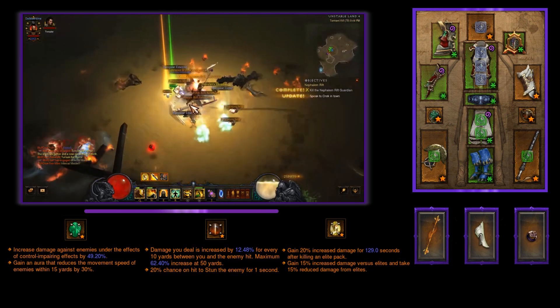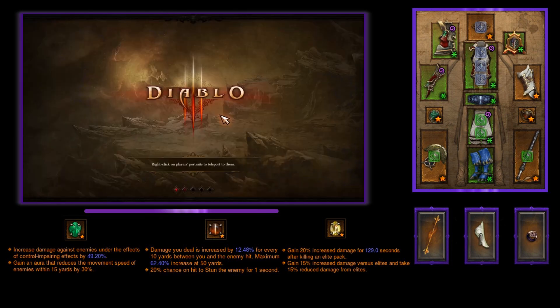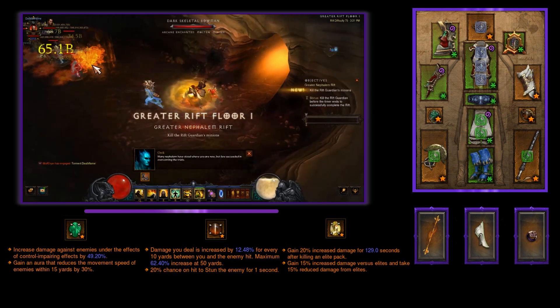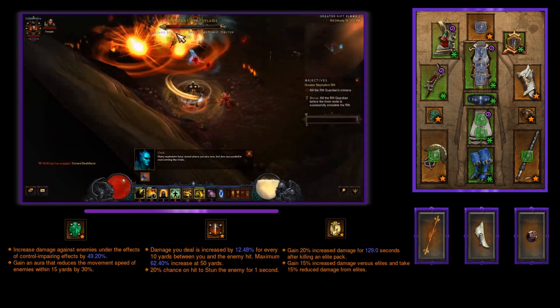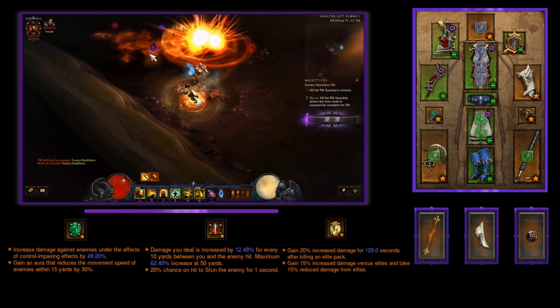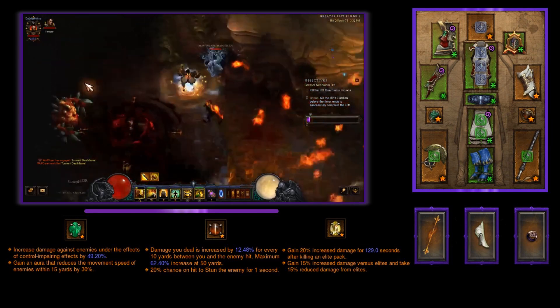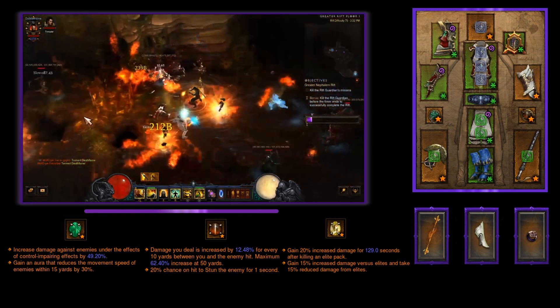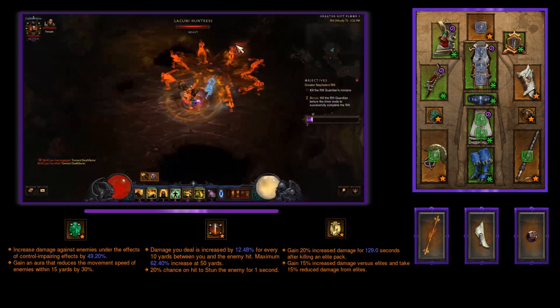One thing you'll notice with this build is I am not running Kyoshiro's Soul, which means you have to keep an eye on your Sweeping Wind and not let your stacks fall off. This is not super hard to do — just make sure you are attacking enemies, and if there are no enemies nearby, cast Sweeping Wind right before your stacks fall off to maintain that buff.